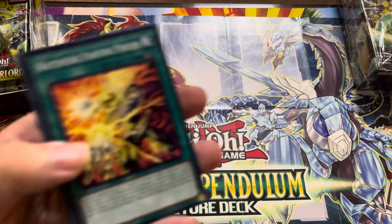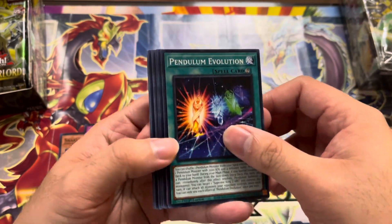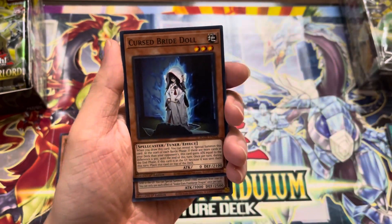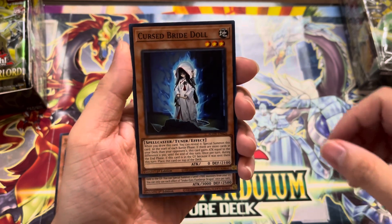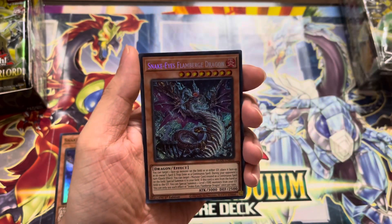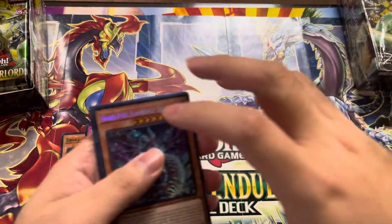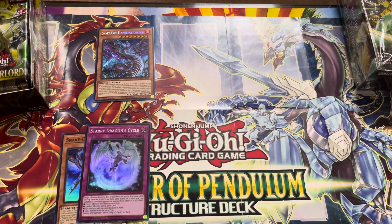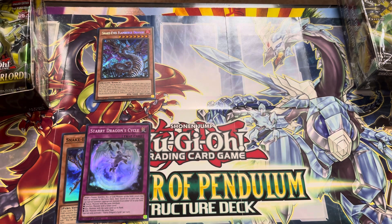Proper camera stand — never, because we're broke after spending it all on shiny cardboard. Oh, I think this is the secret. This is probably the Snake Eyes secret. Yep — Snake Eyes Flamber's Dragon. Hopefully this is gonna be a Snake Eyes set. I do want another Diabel Star, so that would be good.